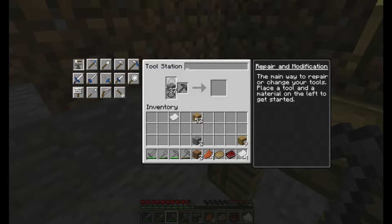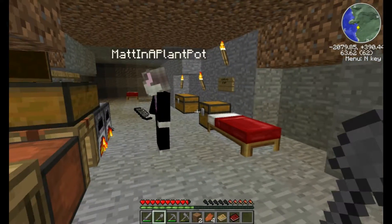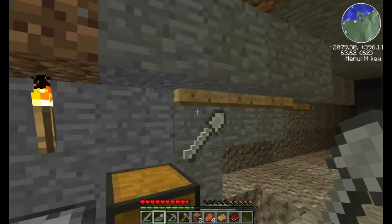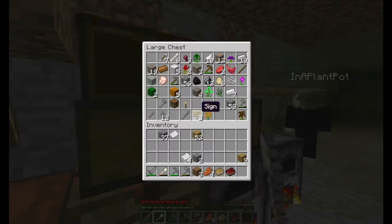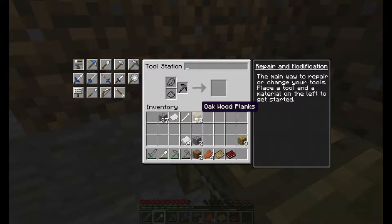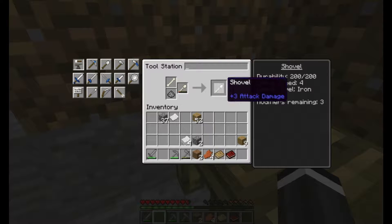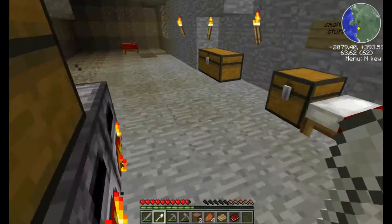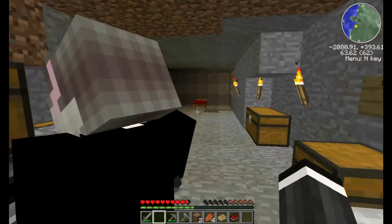I need some spare sand — I don't have any. I need a shovel. I don't have a shovel. There's a bone one hung up on that wall, but it needs repairing — there's also the stone one. I need one bit of sand. There we go. Done. The bone shovel is repaired. You may as well take them both.